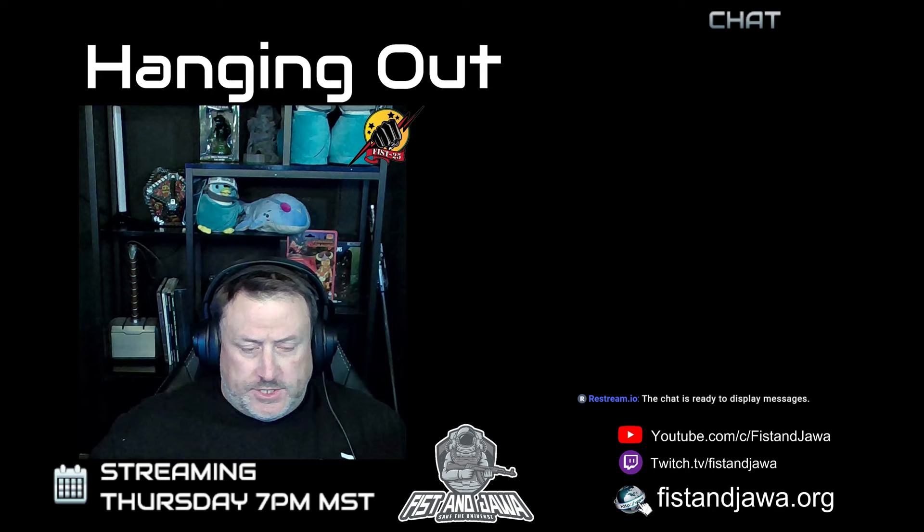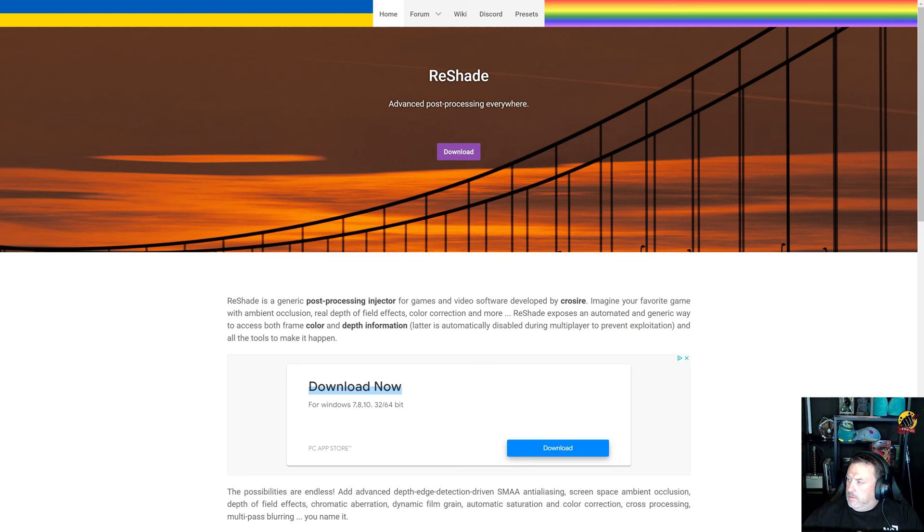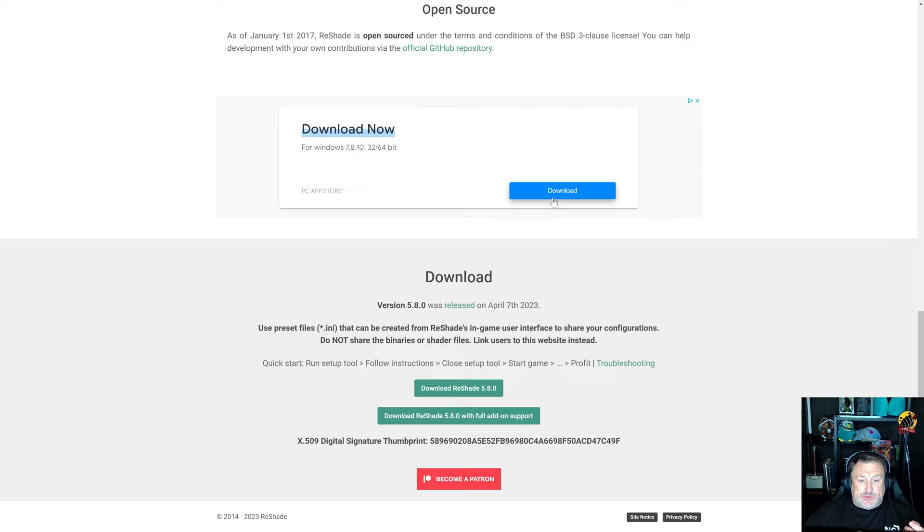Alright guys, here we are back in my studio and we're going to go ahead and bring up where we're going to get reshade from. So here we are at reshade.me, or you can just go into Google and type in reshade and you'll be able to find it. This is what the beginning screen looks like — it says reshade advanced post-processing. It's really simple to download.